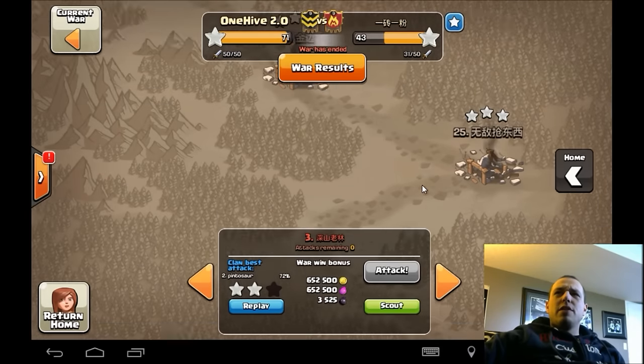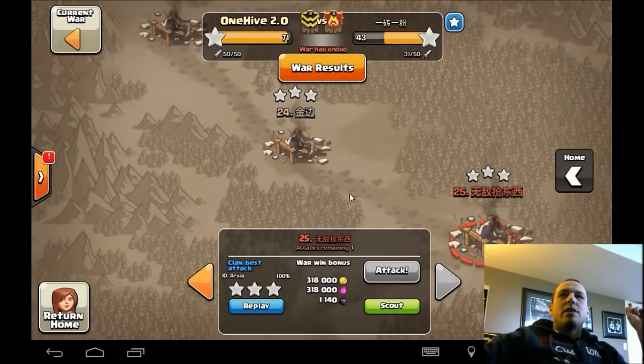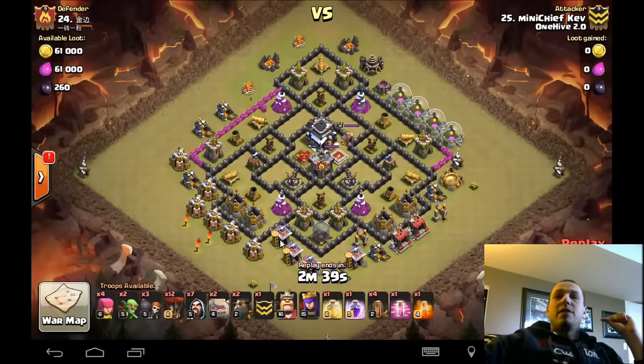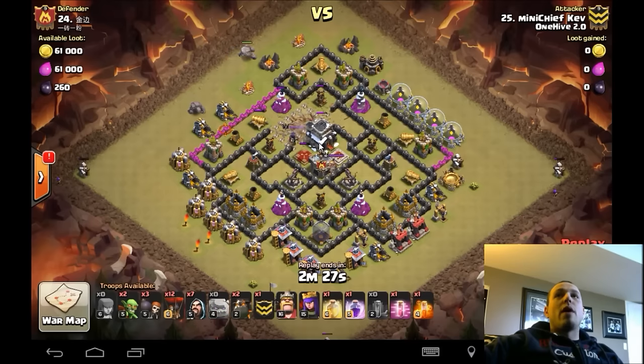I'm gonna start doing something a little different than what I'm used to. I usually start at the top and work my way down to the bottom. But we're gonna start pretty much at the bottom here. I'm gonna show you these bottom few very common form bases and some very creative ways to get this done.